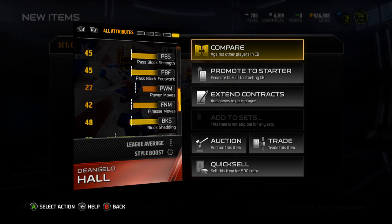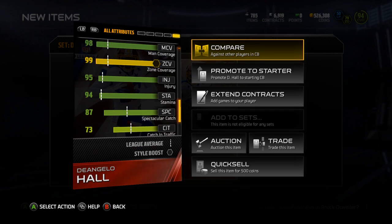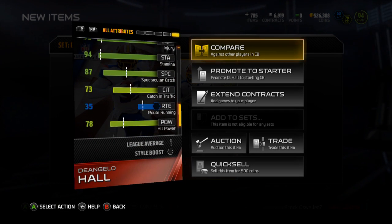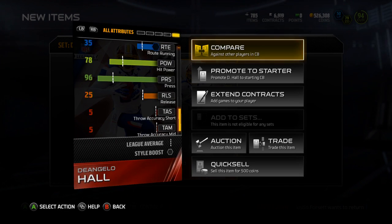Nice spin and juke moves if you intercept the ball. 83 pursuit, 95 injury, 94 stamina, 87 spec catch, 73 catching in traffic, 78 hit power.